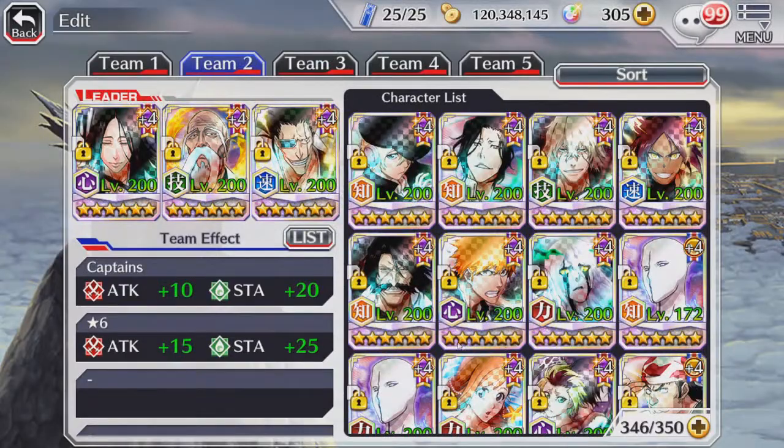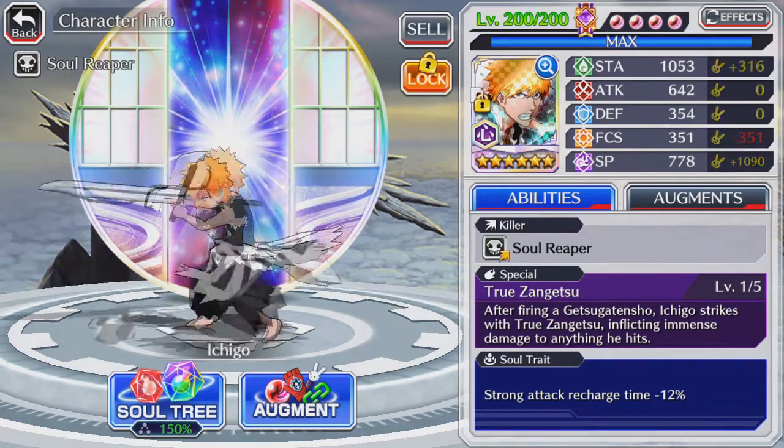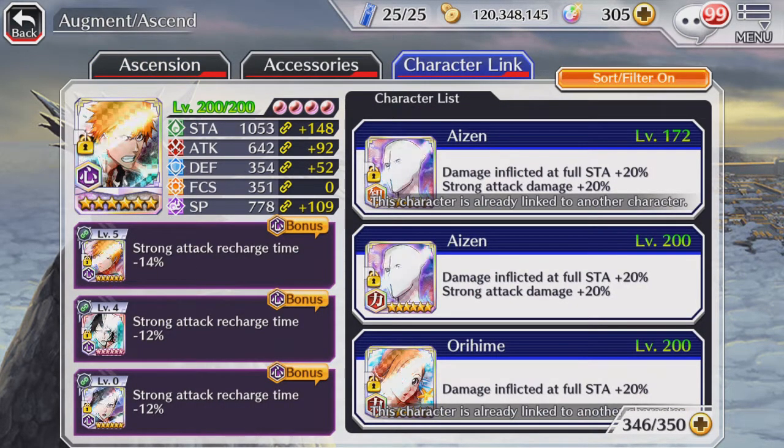Now we're going to move on to building strong attack damage characters. A big example is Chubankai Ichigo — he has Frenzy and a high spiritual pressure. Because he has a high spiritual pressure, what you want to do is be able to spam your strong attacks as frequently as possible. In terms of links, give them strong attack recharge links. Having three strong attack recharge links will efficiently reduce the time you wait for strong attacks to recharge, allowing you to spam them very frequently. Because he already has a strong attack recharge link built in, giving him three extra ones will allow his first strong attack to come back in just four seconds.